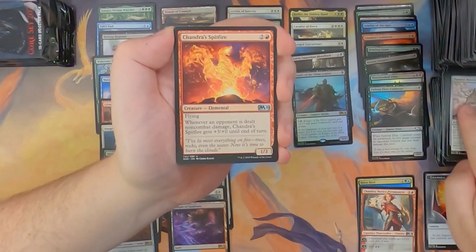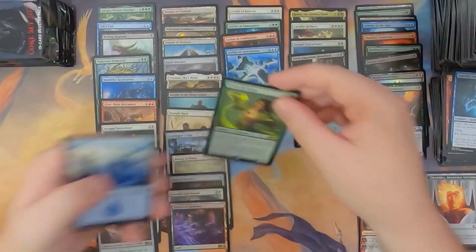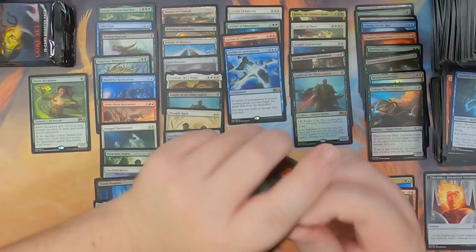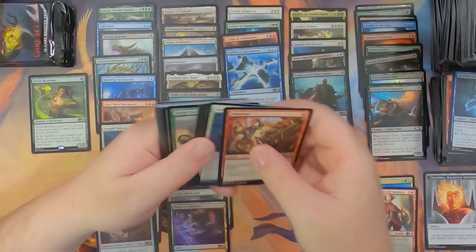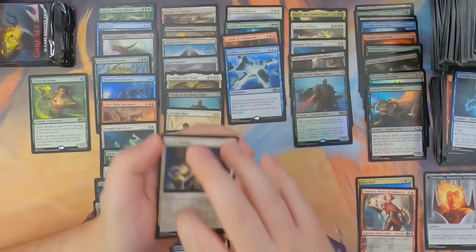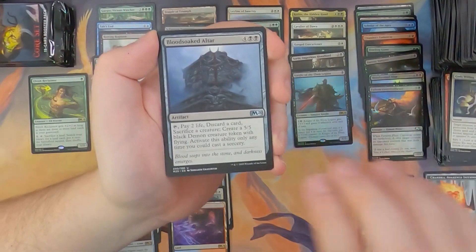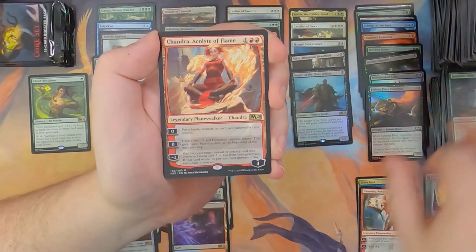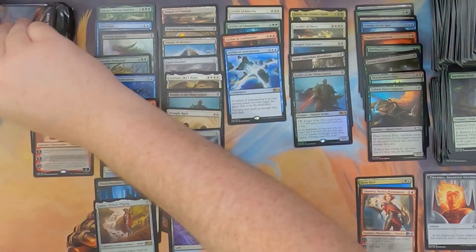Pattern Matcher, Chandra's Spitfire, Spectral Sailor, and Elvish Reclaimer. What do we think — will we end up with twelve or thirteen foils? We're at eleven now because we just opened that night. Yeah, let's say twelve or thirteen. Chandra Acolyte of Flame — you're good, but you're not the Chandra I'm looking for. I want that mythic Chandra.